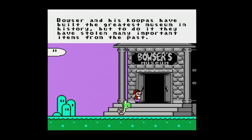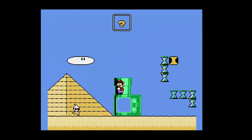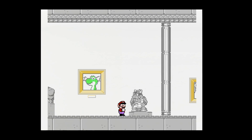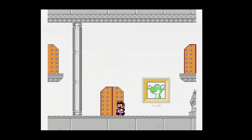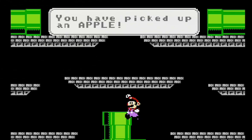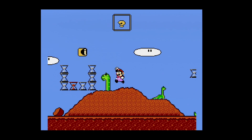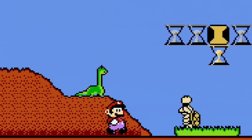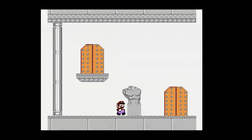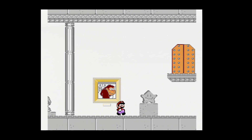Mario rides Yoshi into Bowser's museum, which looks more like a cemetery or something. This game should probably have its own video, but let's move on to what the game is about. Bowser has created time travel just so he can go back in time, steal ancient artifacts, and put them in his museum. So it's up to you, Mario, to steal his time machine and return the stolen items to their appropriate time periods so history isn't altered forever. It's a very stressful situation. My favorite part is when you're walking inside the museum — there are some really funny randomly placed portraits of Yoshi and Donkey Kong. Why would Bowser have these in his museum?